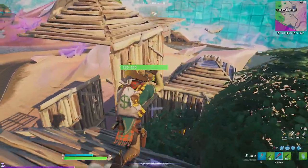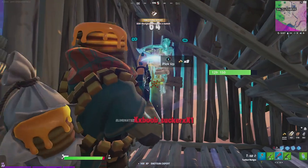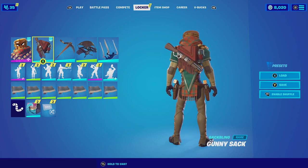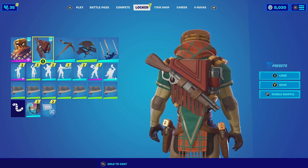Overall the skin is very solid and even the back bling itself is very funny — I just love this whole set. Let's get these combos started. For our first combination with Man Cake, I am pairing him up with the Gunny Sack. The Gunny Sack actually does look like it belongs with him — it does have that wild west look to it and it does have a shotgun planted in the center of it.